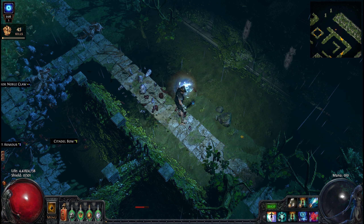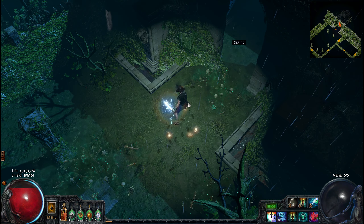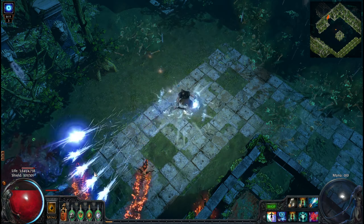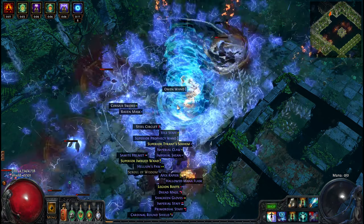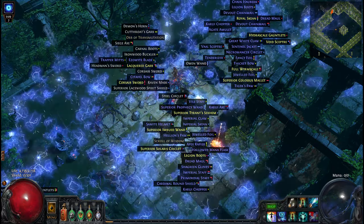That's about it — just get crit-capped and start blowing things up. This is pretty much with all 20-quality gems. Usually I demonstrate with level 18 gems that only have quality on the gems that really need it — this is kind of the endgame version. Still fairly cheap. Both my weapons are completely crafted. So that's Blood Magic Discharge, the new version — I'll see you next time.